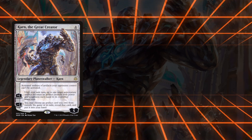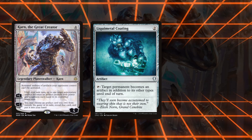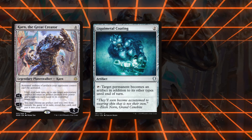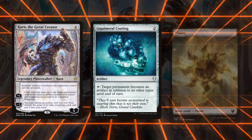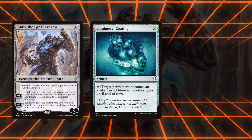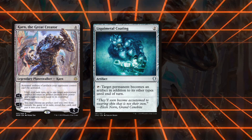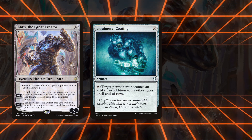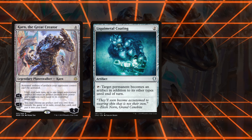Stepping forward to Modern, the next closest effect is Liquimetal Coating, a two-mana artifact that can tap to turn another permanent into an artifact. Since Coating can target lands, you can turn the opponent's lands into artifacts and snipe them with Karn's plus one ability, destroying them one at a time over multiple turns since they turn into zero-toughness creatures. Because this process is slow, it does give your opponent multiple turns to get rid of Karn or Coating, but they will lose if they don't find an out quickly.